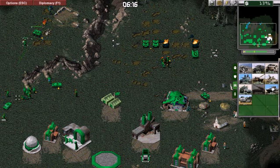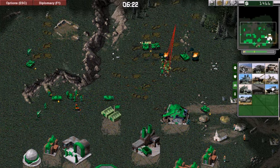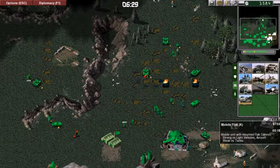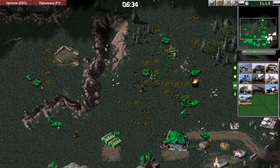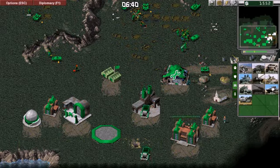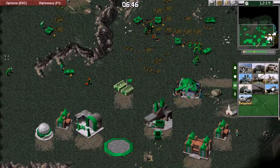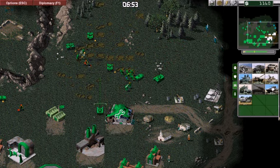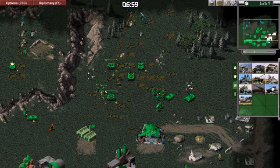I think these forces are not needed over here so I'll move them here. I'll stay here and maybe make another tank — that would be a good idea. As you can see this is not easy, it's very hard to keep everything under control.